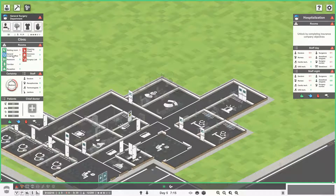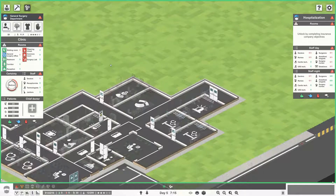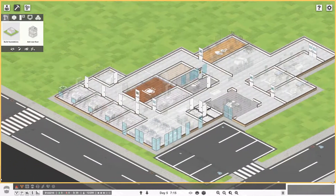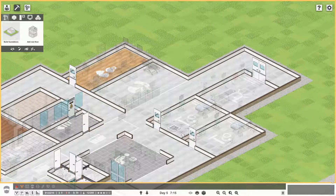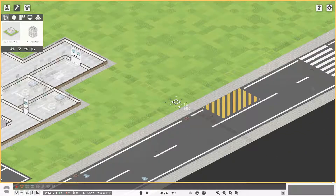Okay here it is - general surgery department. We need a waiting room, a general surgery office, a reception, a clean closet, a common room, and a surgery lab. We need a lot of stuff. Now where should we build this? This is just our regular clinic where you see the doctors. We do have four doctor's offices over here, and a little radiology department where we can do X-rays.